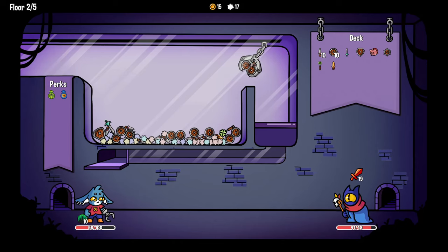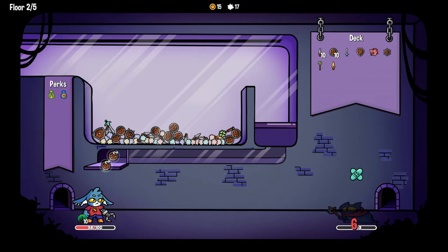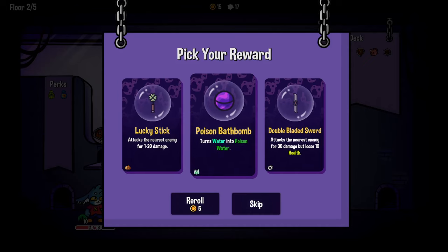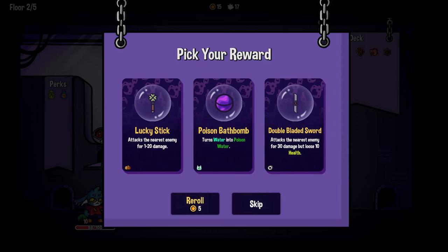A little mix there, make sure I've got plenty of attack power. I'll block him easily, he'll hit the thorns - he's got seven health left. Any damage should win. Beautiful! Another lucky stick, a poison bath bomb, or a double-bladed sword - attacks the nearest enemy for 30 damage but lose 10 health. I don't know about that, I'll re-roll. Fill the machine with water, heals 40 damage but lose 5 health for each item picked up with it.